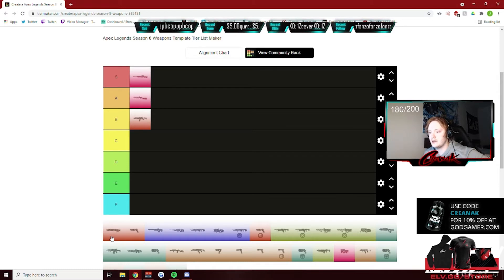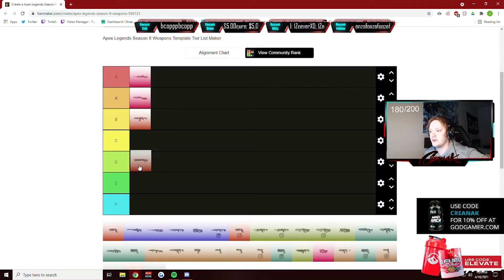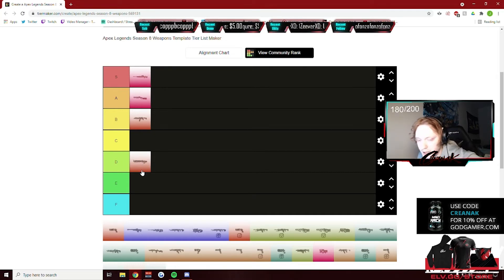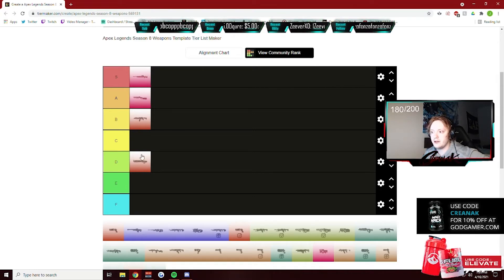The Mastiff, I'm gonna give it a D. I mean it's really good, yes, but in my opinion the Mastiff is only really good for Gibby and playing with the ADS arm shield. Other than that, it's like risk versus reward. On the EVA-8 and Mastiff, I would prefer an EVA over a Mastiff.